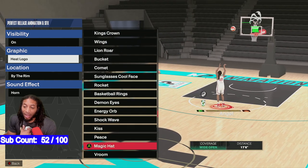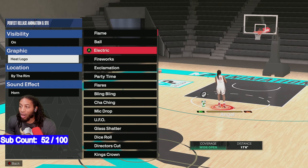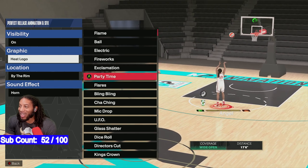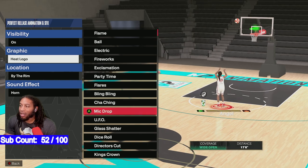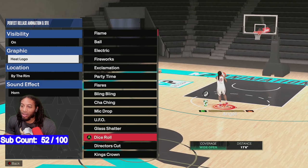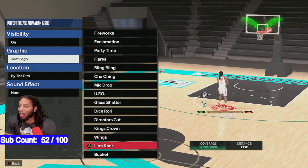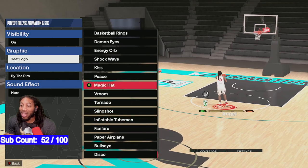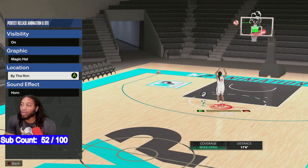When you go to Custom HUD, all your perfect release indicators are right there. You've got Ball Electric, Fireworks, Exclamation, Party Time, Flares, Bling Bling, Cha-Ching, Mic Drop — so if you've been seeing a lot of these, this is where people have been getting them from. You also got Dice Roll, Director's Cut, King's Crown, Wings, the Bucket, the Comet, and the Magic Hat — that's the one I want.